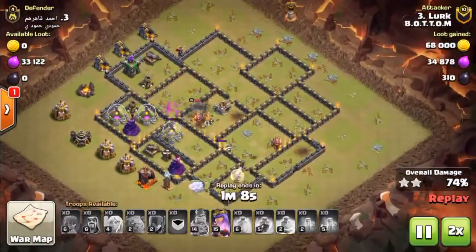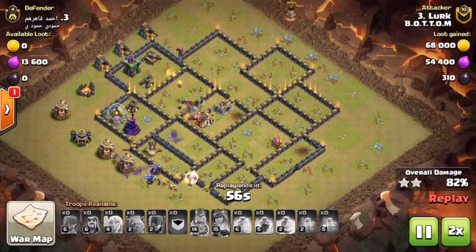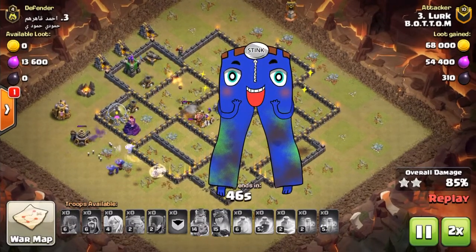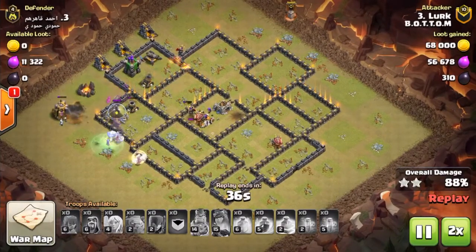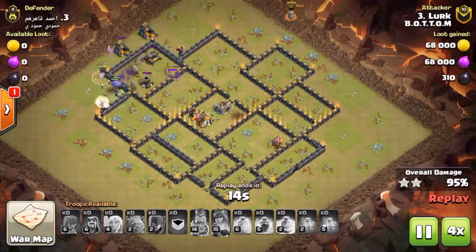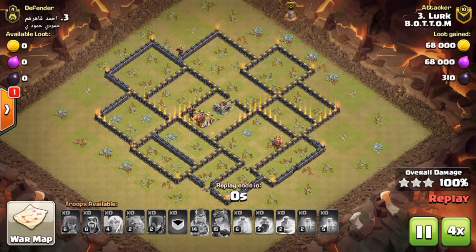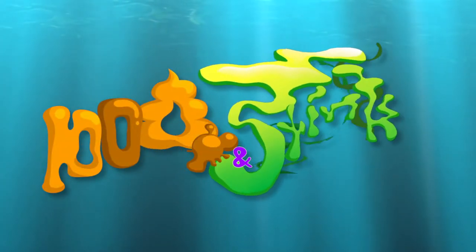Even though the heroes are taking quite a lot of damage, thankfully they are taking out those middle buildings. I doubt either one of them is going to survive — there's only the Queen left. Nice use of the Queen's special power but she's probably going to die. The bowlers are still going very strong with a witch and wizard attached. With those three bowlers and two healers they'll take out the rest of the base — it's a good attack, he's got a hundred percent. There might have been a little bit of luck involved though.